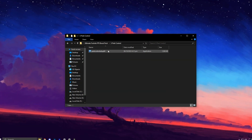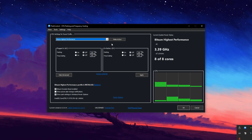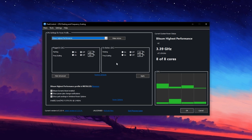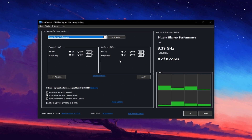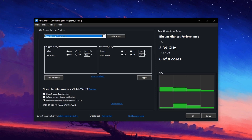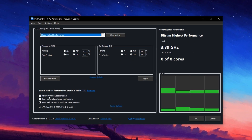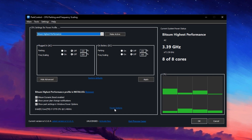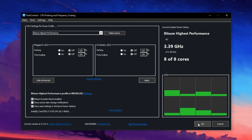To fully unlock your CPU's potential, install Park Control, one of the most powerful tools for maximizing processor performance. After installation, open the app and choose the Bitsum Highest Performance power profile. Then turn off CPU parking and frequency scaling for both AC and DC power by setting them all to 100%. This ensures your CPU stays fully active and responsive during heavy workloads like gaming. Once that's done, enable Bitsum Dynamic Boost — this feature intelligently manages your CPU, keeping things efficient during light use like browsing, but instantly activating all threads when you start playing demanding apps. Go into the Power Options tab, select the Bitsum Highest Performance plan and click Make Active followed by Apply to confirm everything.